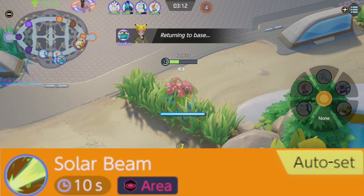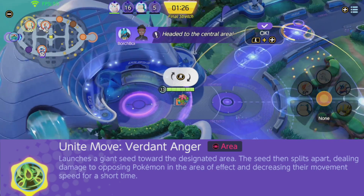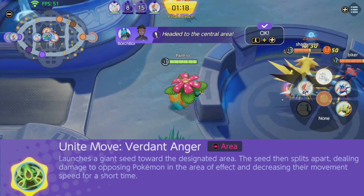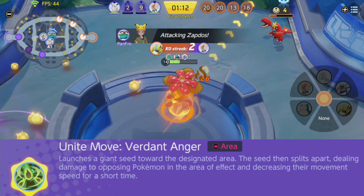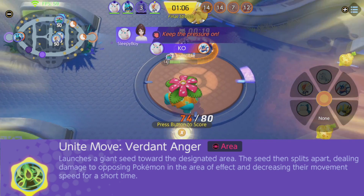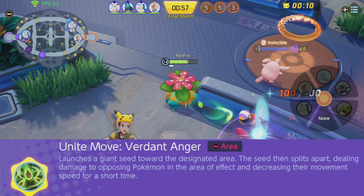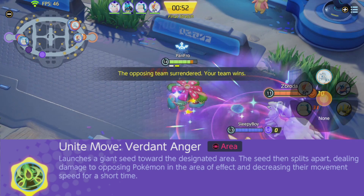If you are good at using Solar Beam, you will be a great Venusaur main. Venusaur's Unite move, Verdant Anger, launches a giant seed toward the designated area — the seed splits apart, dealing damage to opposing Pokemon in the area of effect and decreasing their movement speed for a short time. The damage is incredible; as you can see in the footage, I sniped Zapdos, cut through the enemy team with the damage boost, and Solar Beamed the rest. It deals incredible burst damage, can steal objectives very easily, and can wipe out an entire team. Save Verdant Anger for Zapdos within the three-minute mark and combine it with Solar Beam for maximum impact.